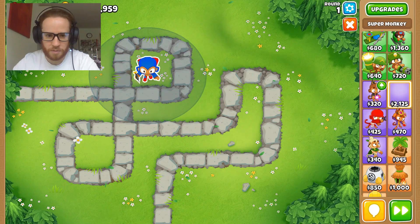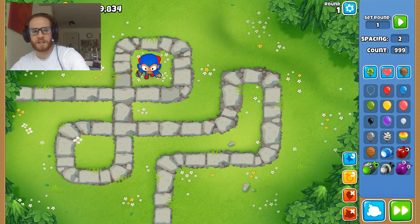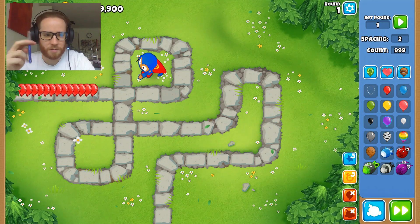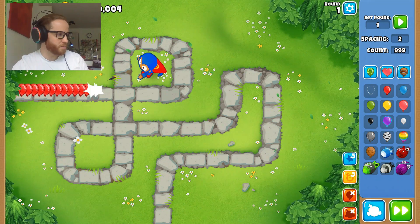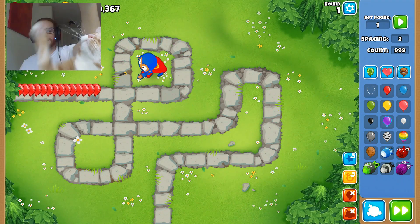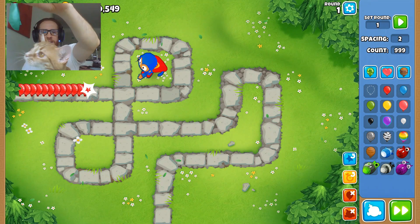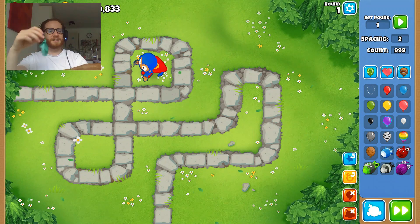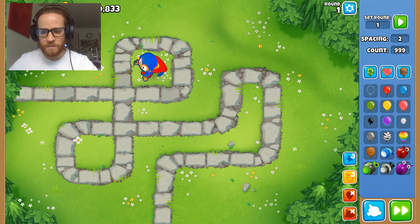Super Monkey — he's easily going to be 999. I would be completely shocked if it was anything different. Not even making it past the first corner. Doesn't need any upgrades or anything. Come here little monkey — just chew on the first balloon. Super monkey — 999, very easy.